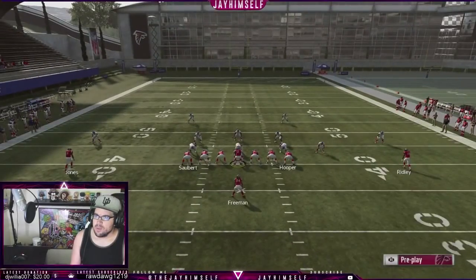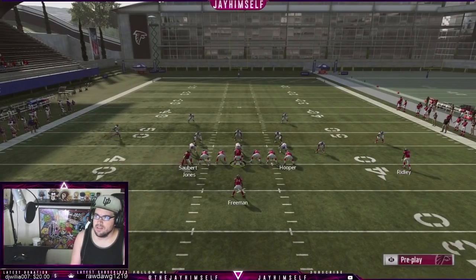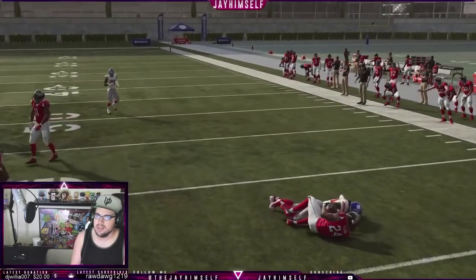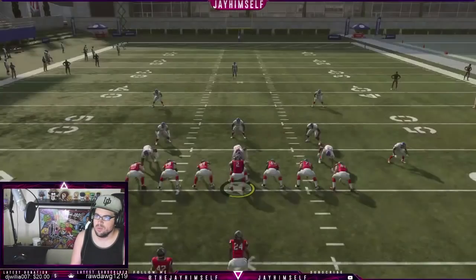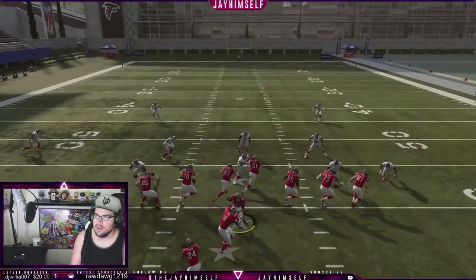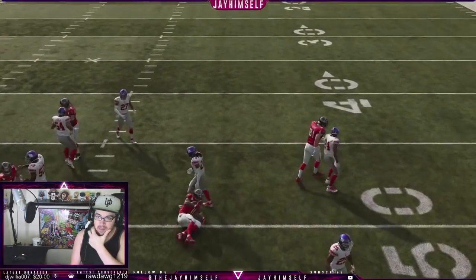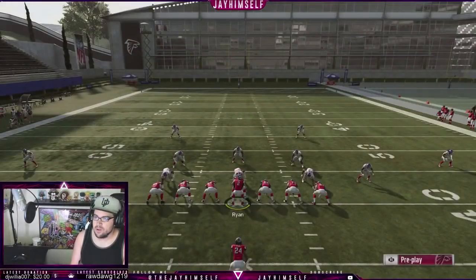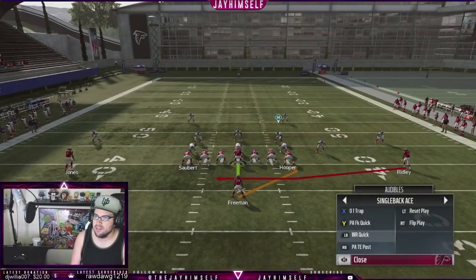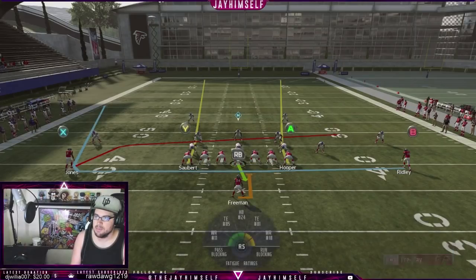I don't know how much people are going to be blitzing this formation because they're going to be so worried about this play right here — it's probably — see, that's the one thing, I threw it late. Julio Jones will miss the block. There's that receiver quick — we're definitely going to be getting people. This scheme right here is going to get somebody out of three-three-five because you can just run it to the weak side. This is a formation you're not going to have to worry about too much in my opinion.